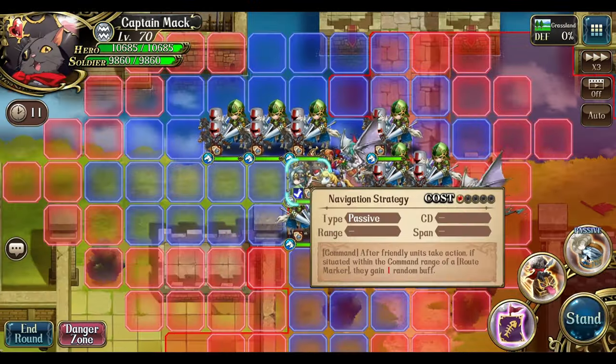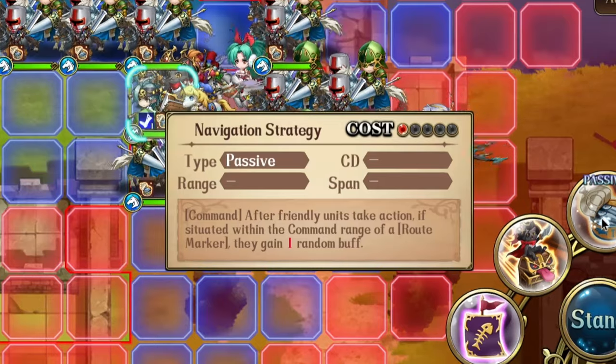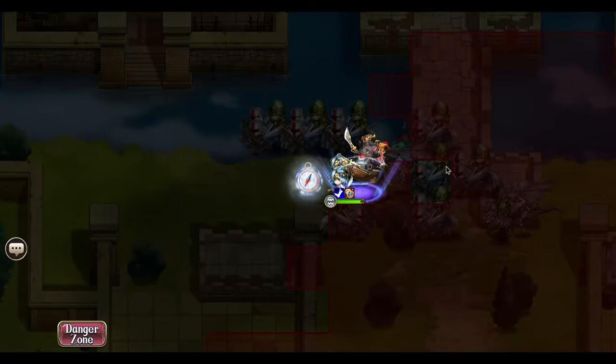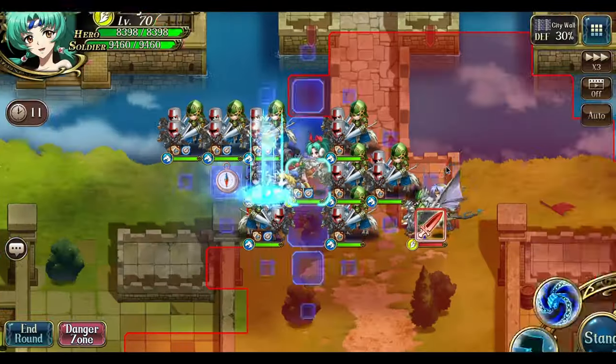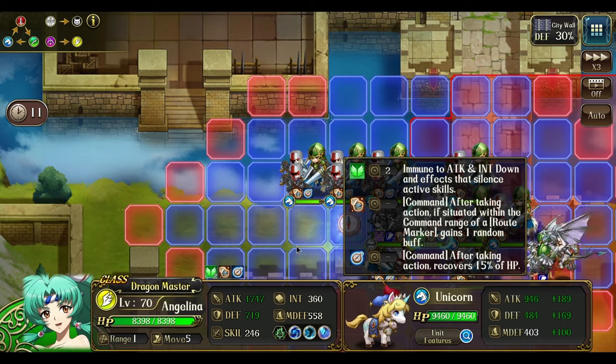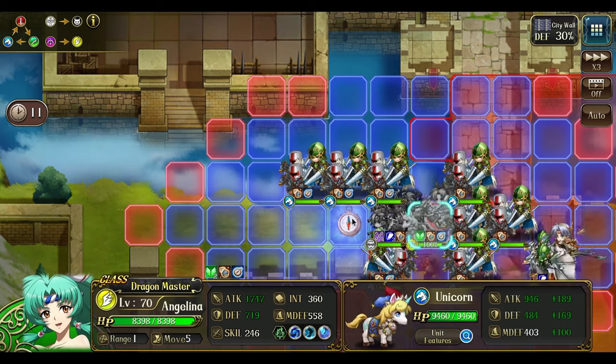With Captain Mac's unique 1C skill, it's a command effect where if any ally ends their turn near the route marker, they're able to get a random buff. Simply place down the tile, and now if you check Captain Mac, you're already able to get some powerful buffs. On Angelina's turn, she got an immunity buff — pretty good. So yeah, there's going to be a variety of buffs that you can get.